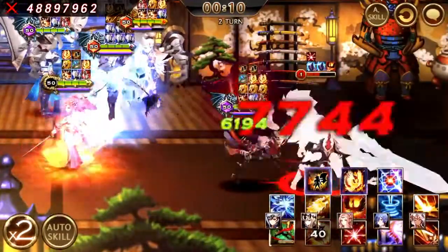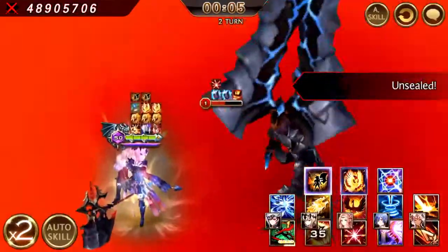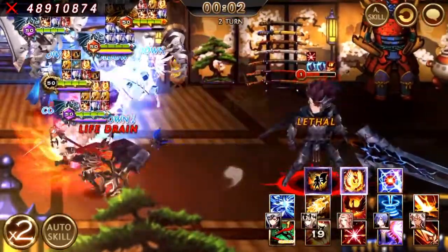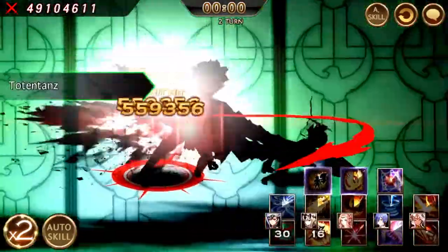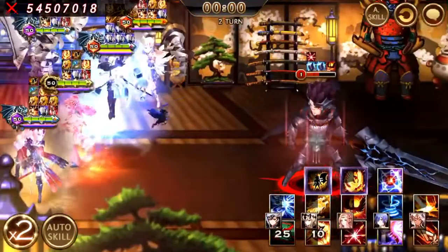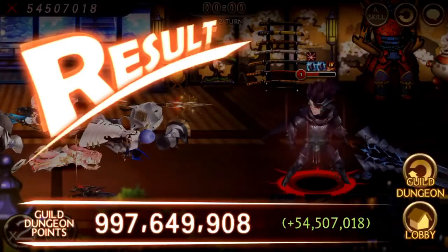With 10 seconds left, I used Crash It from Aeris because I really wanted her to sneak in a speed attack to reduce cooldown. And thankfully, I was able to do one final Totem Pass. So yeah, this is my run — 54.5 million.